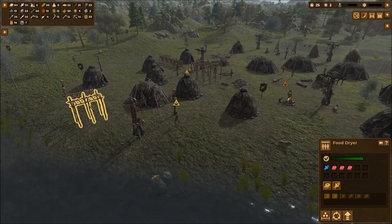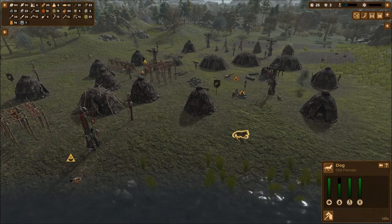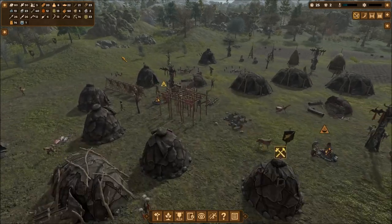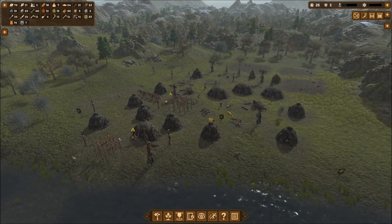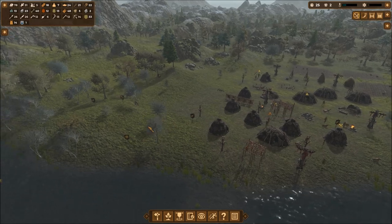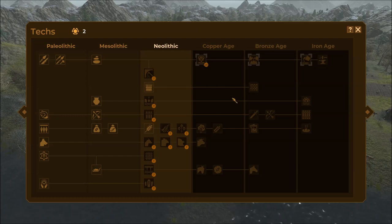Lots of meat on the rack, food dryers on the ready. An old female animal - you live today. I don't really see a negative side of slaughtering old animals - it's sad, but you get some skins and meat. It is the stone age - well, the neolithic age in the stone age.